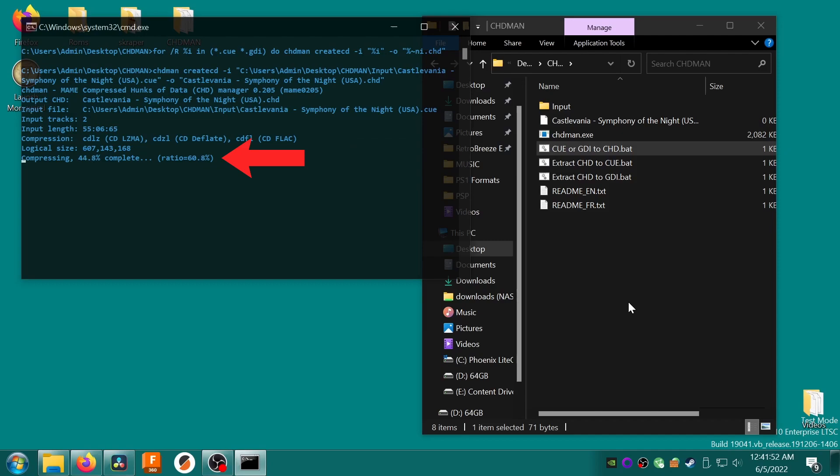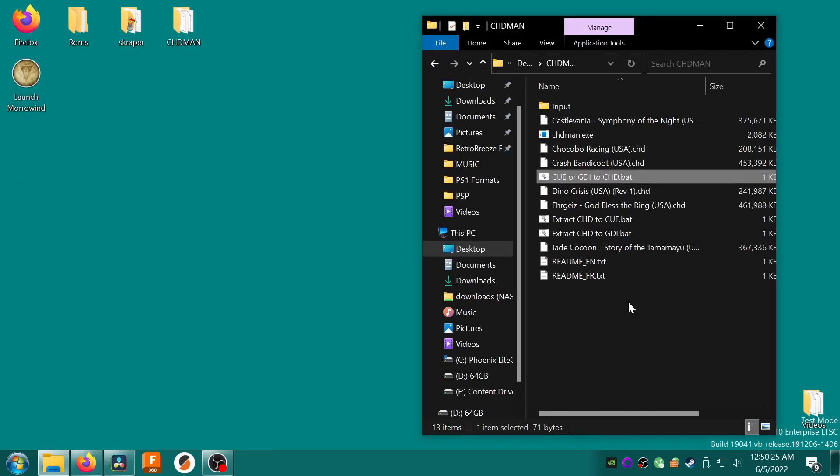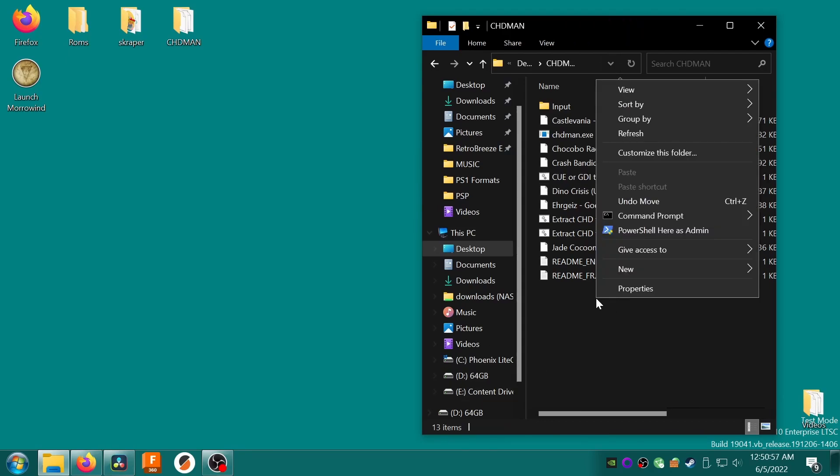The second thing to note is the Ratio value. The compression ratio is essentially the file size difference between the original file and the converted file — the new file size as a percentage of the original. If the original file was 100MB and the ratio is 60%, the new file would be just 60MB. You can imagine how much storage space you could free up using this compression. Castlevania: Symphony of the Night gets around a 64% compression ratio, which is pretty amazing.